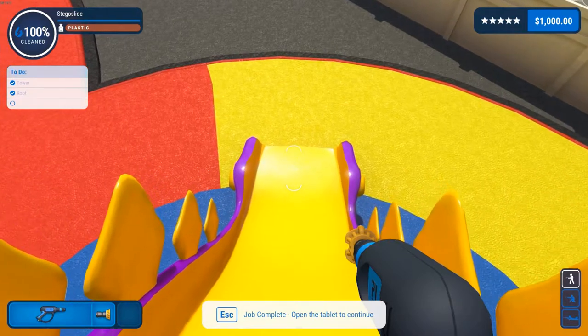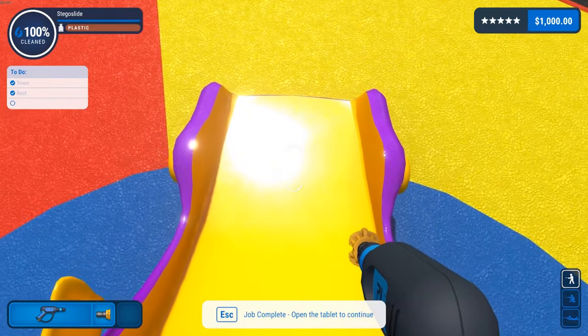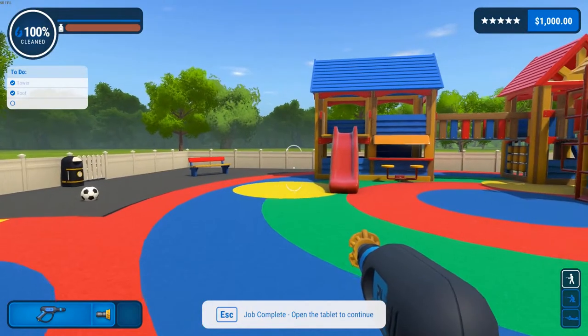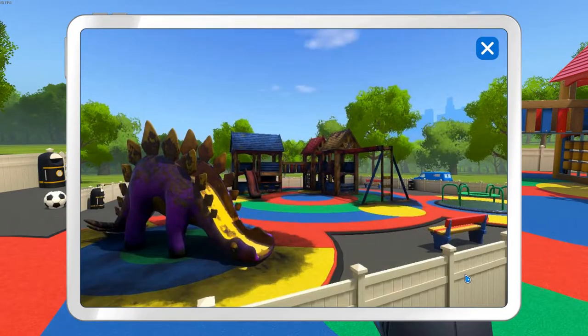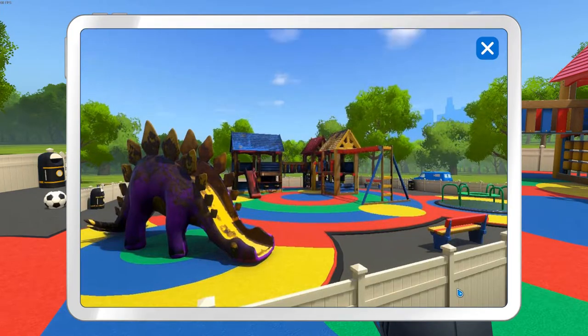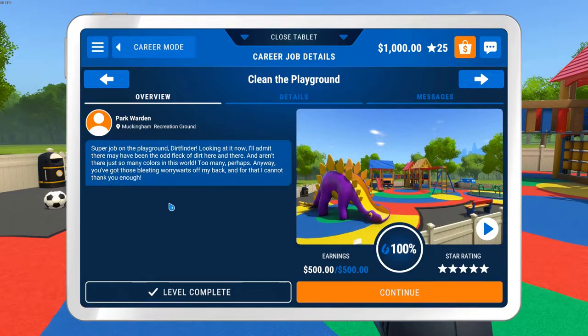I don't think we can slide any faster now that it's clean — just the same old slow slide. Maybe a little faster, who knows. Let's hit escape. Look how dirty it was — this gives us a little recap in super fast mode. Very cool. Super job on the playground, Dirt Finder. Looking at it now, I'll admit there may have been the odd flick of dirt here and there.